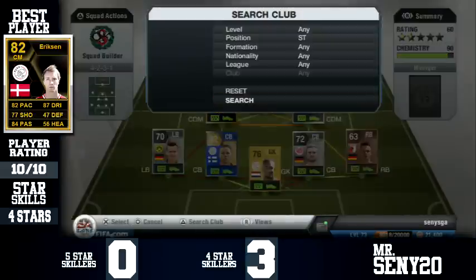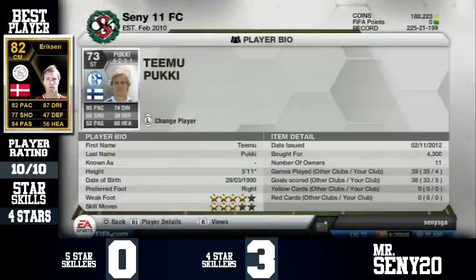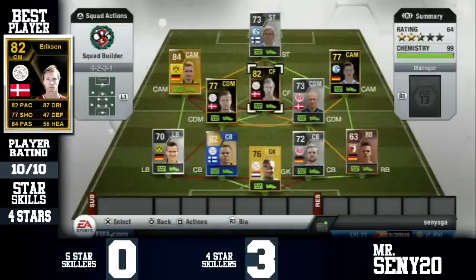The striker is Pookie — one of my favourite players in the game. Just an absolutely amazing player. In 4 games he scored 5 goals. He's really, really good — 4-star weak foot, 3-star skills. This team is great, guys.